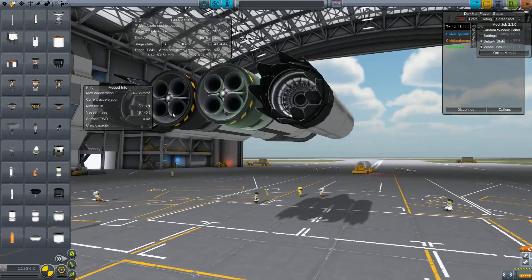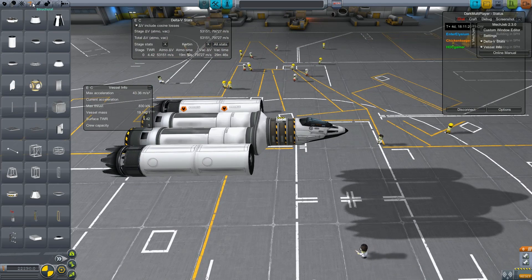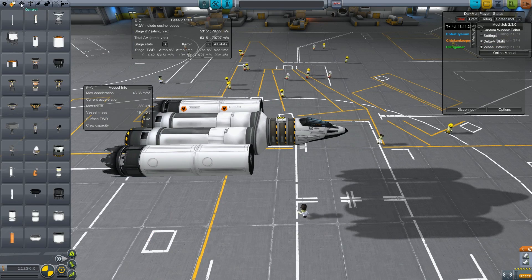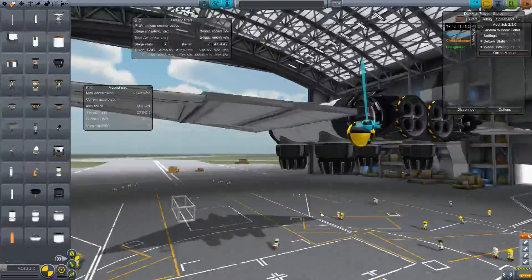There shouldn't be air hogging — there should be some sort of massive degrading. You can toggle them closed so they give less drag. We could prevent air hogging by closing the intakes we're supposed to be landing on, but air hogging is going to help us anyway.